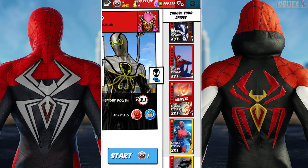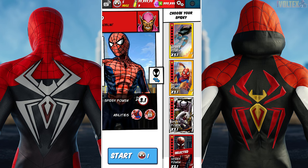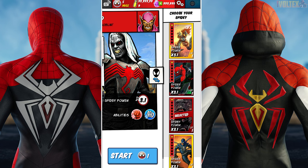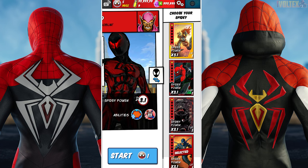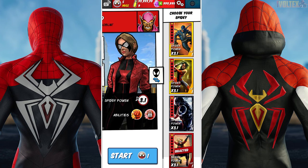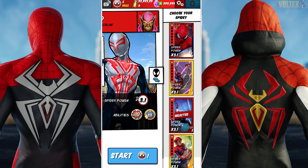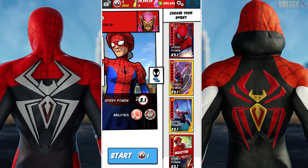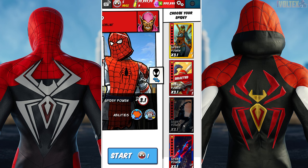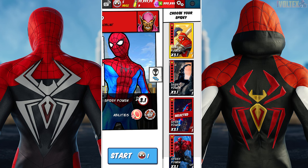We've got Superior Octopus as well, Silk, Peter Porker — you gotta have him — regular Web of Shadows, Far From Home which looks clean. No way they've got Null in this game! We've got Scarlet Spider, Tom Hardy's Venom — this is actually crazy — Ultimate Jessica Drew, Amazing Spider-Man 2 Spidey, Spider-Man India, 2099 Upgraded Suit, Spider-May, the Sam Raimi Spider-Man 3 suit, and the Final Swing suit from No Way Home.